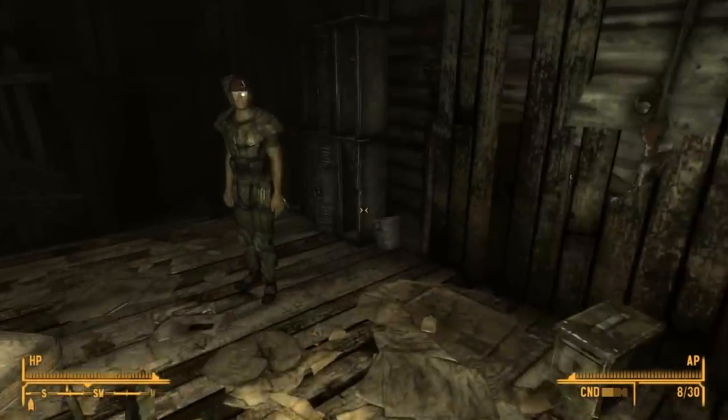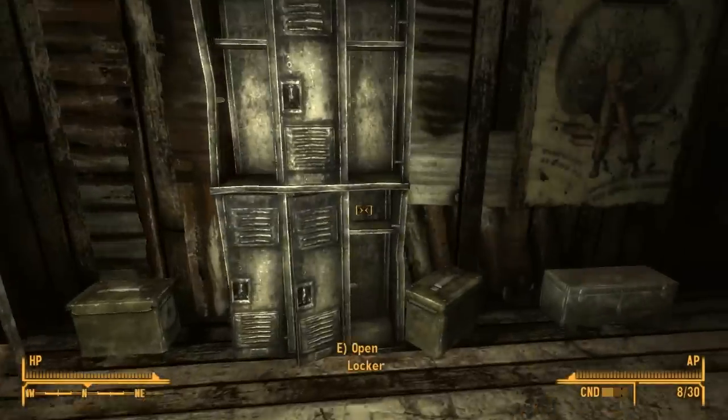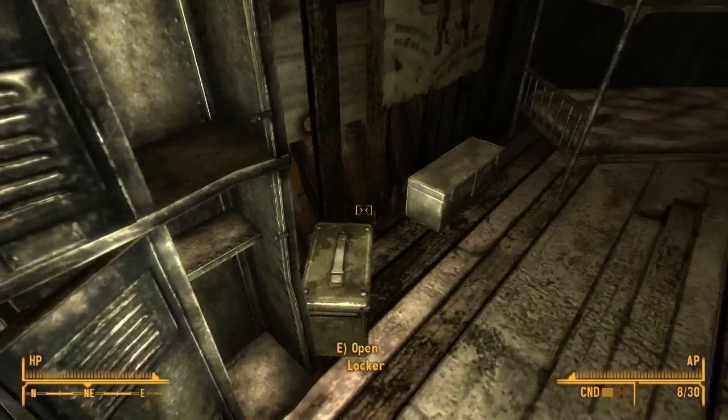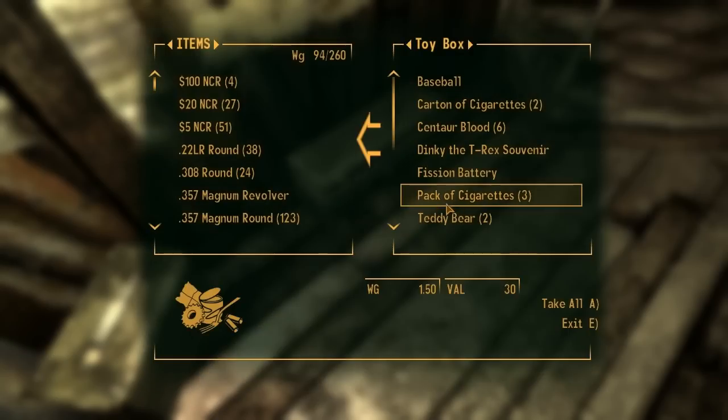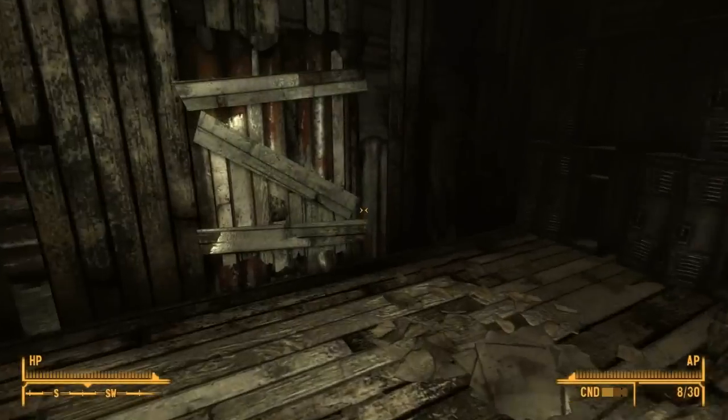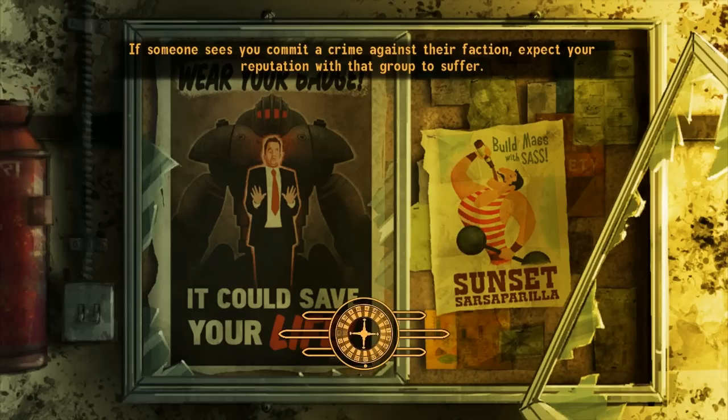So this is going to be my main base of operations for now. I've put quite a few things in there, so now that I've got loads of space to loot some more stuff. This would be the miscellaneous box of things that I'll probably sell to some merchant. I can't remember actually.